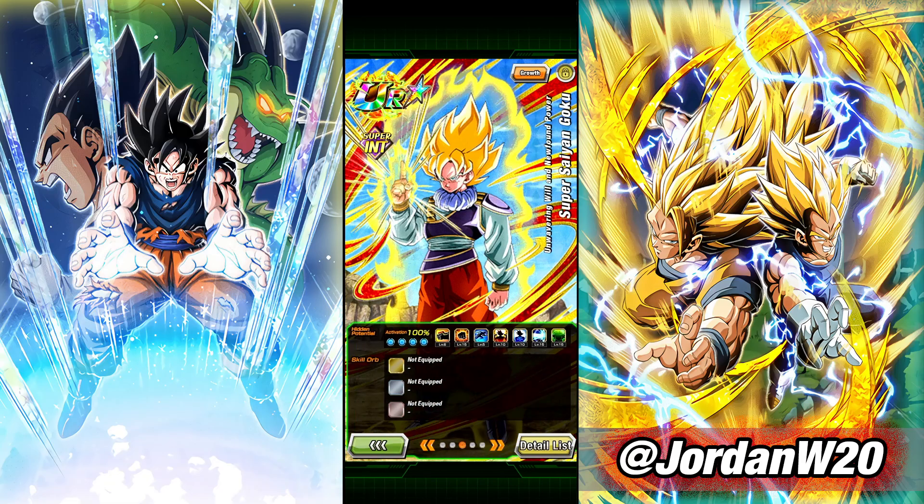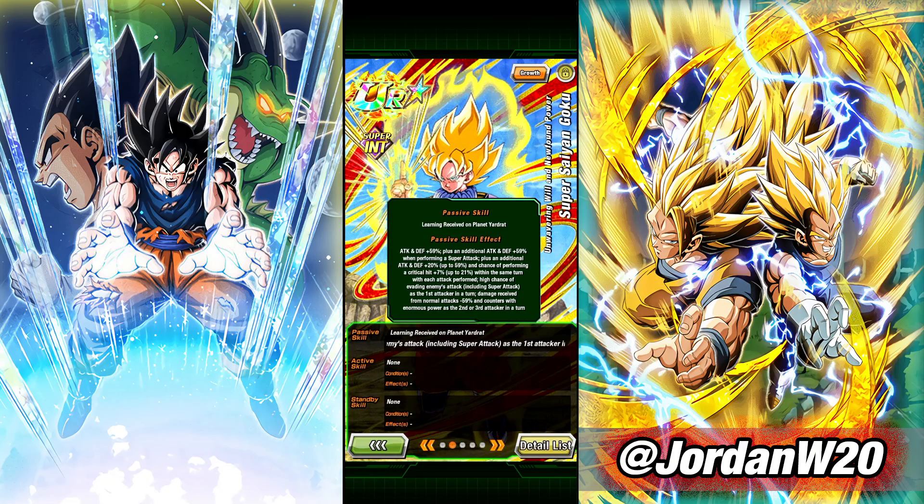His stats are definitely free-to-play level — they don't look very good. I don't think I have any equips on this guy; I gave him all crit, but you probably want to give him dodge. His passive gives attack and defense plus 59, an additional 20 attack and defense when performing a super attack, and a chance of performing a critical hit up to 21 within the same turn with each attack performed. He also has a high chance of evading enemy attacks including super attacks as the first attacker, damage received reduced, and damage from normal attacks minus 59 when encountering tremendous or enormous power in the second or third slot.